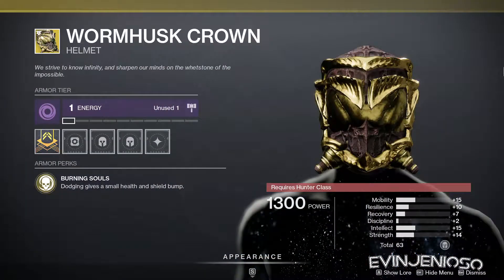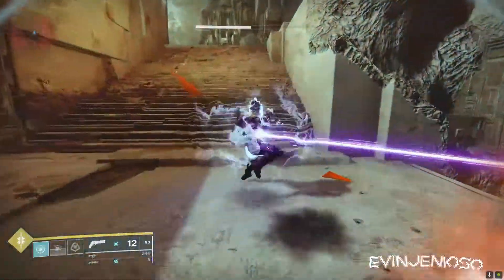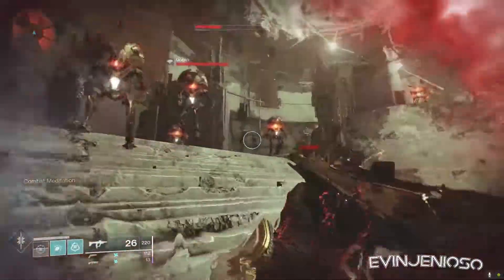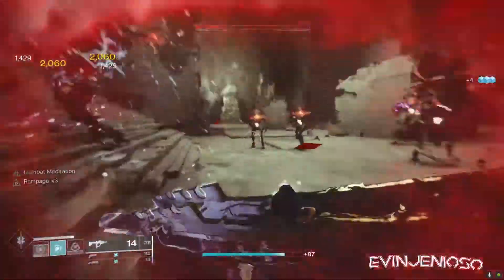Moving on to Hunter armor, we have the Wormhusk Crown. This gives you a small bump to health and shields when you dodge, working best with max mobility builds. This is a top-tier exotic that can save you in a pinch. Definitely grab this if you don't have a better one.